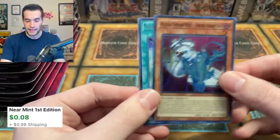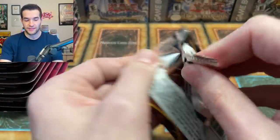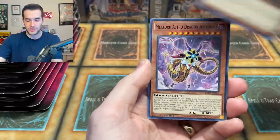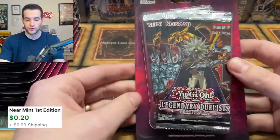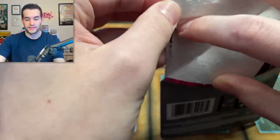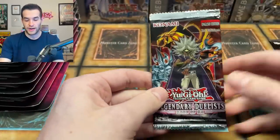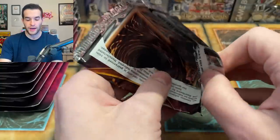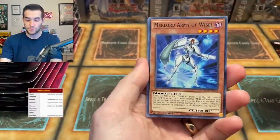We've got a Mechlord Emperor Wazelle, so we're starting off with just a super, but that is not guaranteed, so actually not that bad. Pulling supers in this kind of stuff is actually a good thing because some of them are actually pretty decent. We've got a Mechlord and then a Reactor Slime. This set is one of those Legendary Duelist sets that usually don't start off too hot, and this one certainly didn't, but they do age pretty well. It seems like this set has aged really well — some of the cards are actually worth a little bit now.